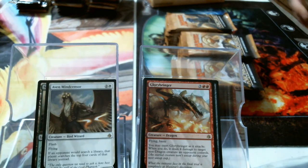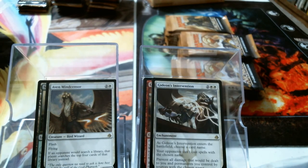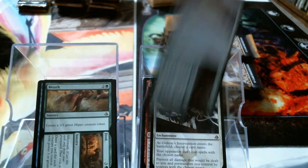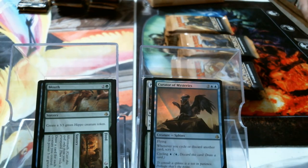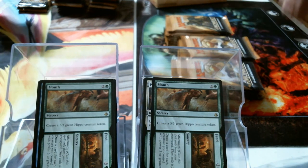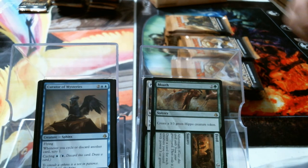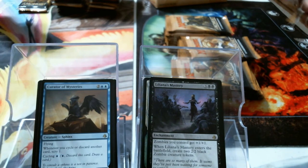Mindsensor — oh yeah. Gideon's Intervention. Foil Mindsensor. Mouth // Feed, Prepare // Fight, and foil Curator of Mysteries. Mouth to Feed. Yeah, it is Curator of Mysteries. Liliana's Mastery — why do I feel like I got the shaft on box two?